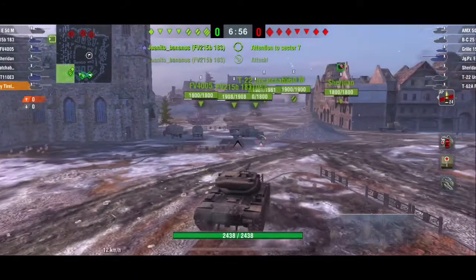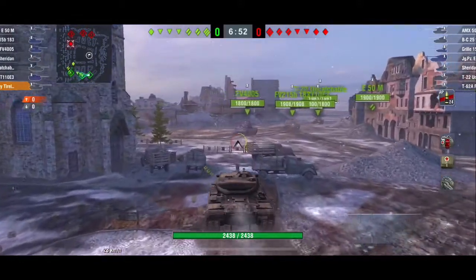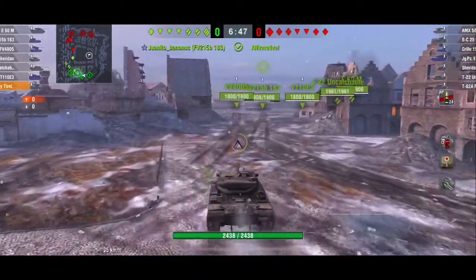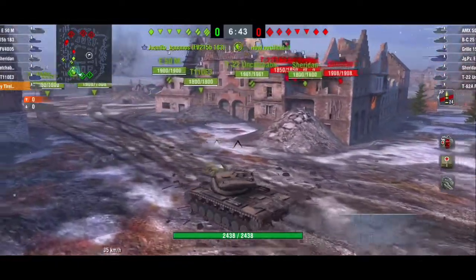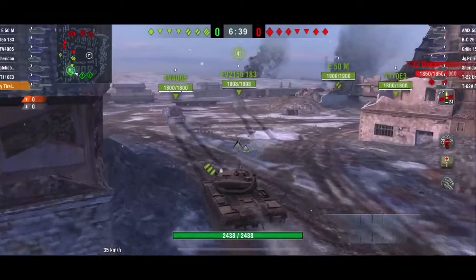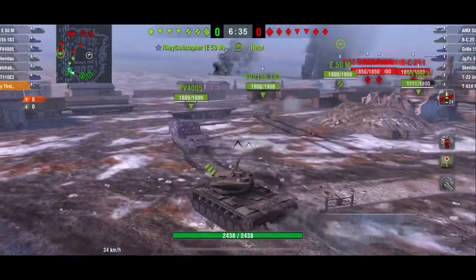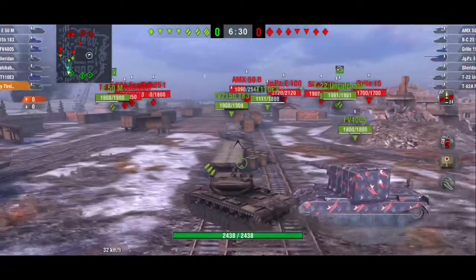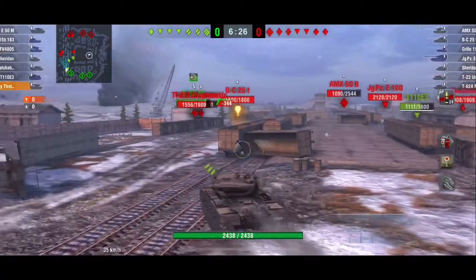Diving right into the T57 Heavy — it's kind of an interesting tank because you're a heavy, so you want to be up on the front lines fulfilling that heavy role. However, you're not really that well armored. You've got some pretty weak side cheeks along the turret, your lower hull plate is pretty weak, the upper part of your turret is pretty strong, and you do have some armor on the upper hull.